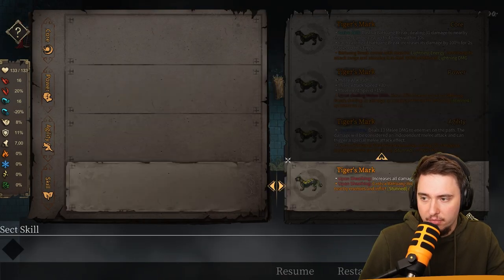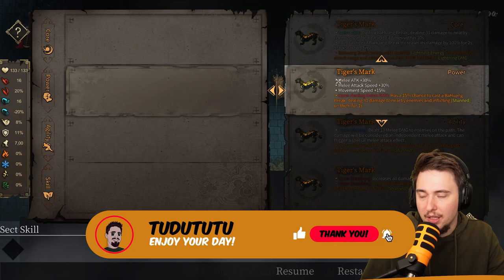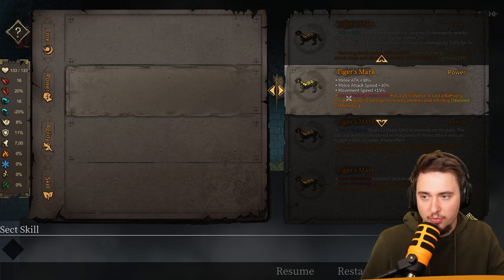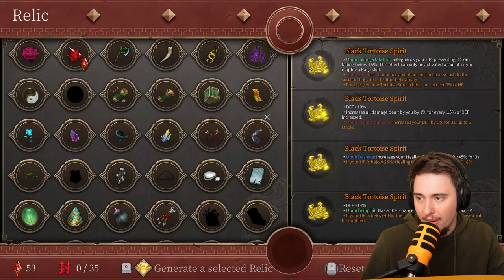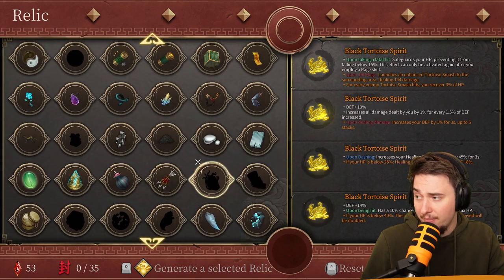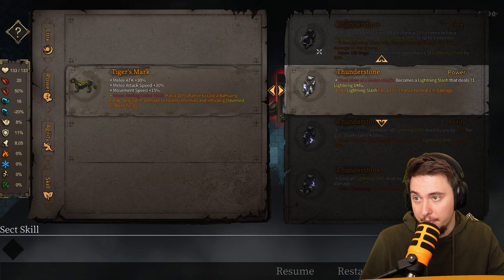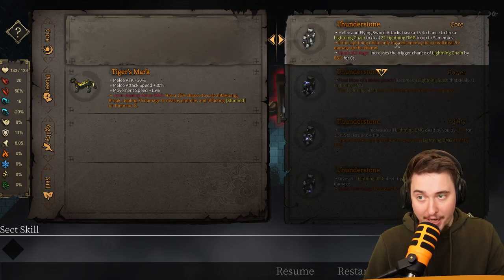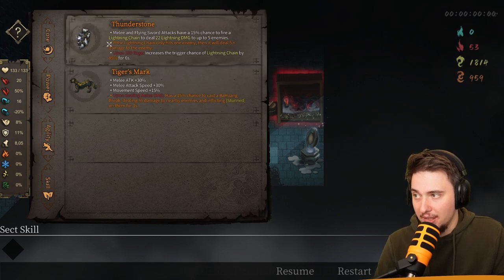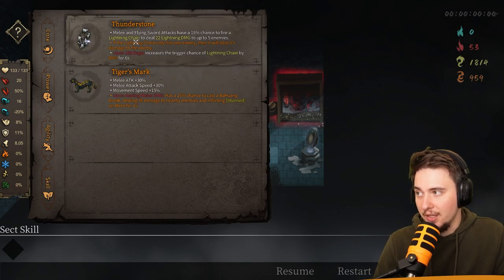We got a relic because my meta progression is quite leveled up. We'll go Trigger Mass — melee attack, increase melee attack speed, movement speed, and melee damage, with a chance to stun. That's insanely good. I'll also go with Thunderstone because I want to go for a lightning build. Melee and flying sword attacks have a 15% chance to trigger a lightning chain dealing 22 lightning damage to up to five enemies, and upon reaching 100 rage it increases the trigger chance by 85%.